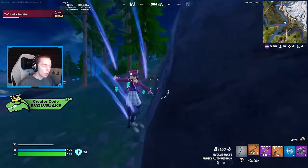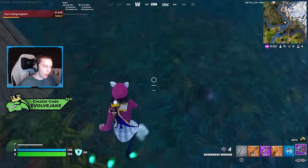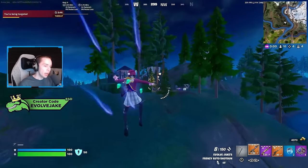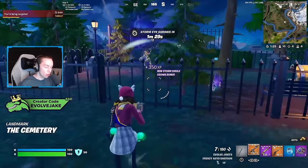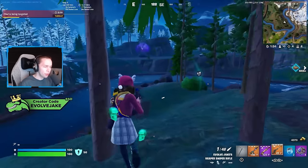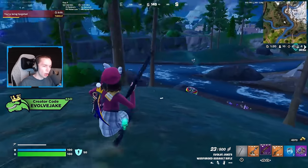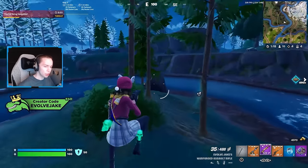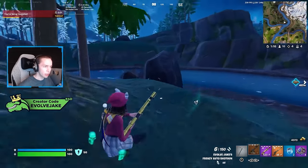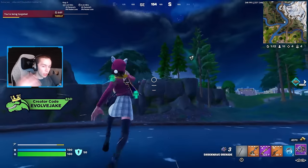Those are the moments where you'll really notice this nerf the most — when you're shockwaving onto an opponent for that bit of extra damage, or when they're shockwaving or sprinting away. I rarely used it on winging opponents, but fairly often I'd get on someone, they'd shockwave away, and I could still hit a few shotgun shots to get extra damage and either get the kill or weaken them further before shockwaving onto them again.